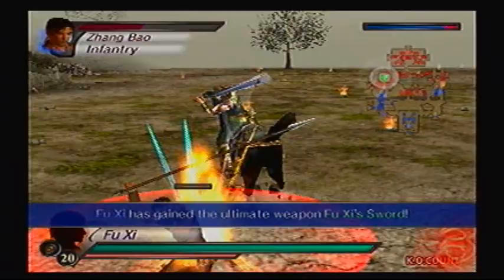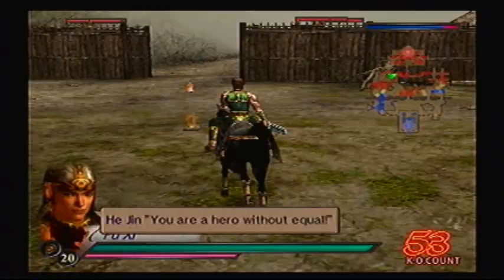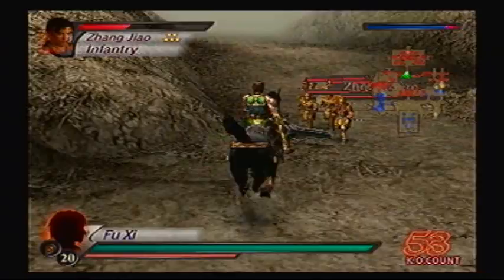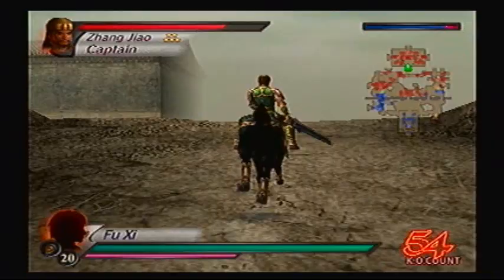Alright, Fuxi's sword is now unlocked. That did not take long at all. 'You are a hero without equal.' Yeah, you got that right, Gene. All I have to do now is defeat Zhang Zhao and finish the stage. There are very few characters left. Part 125 will actually be the final episode.